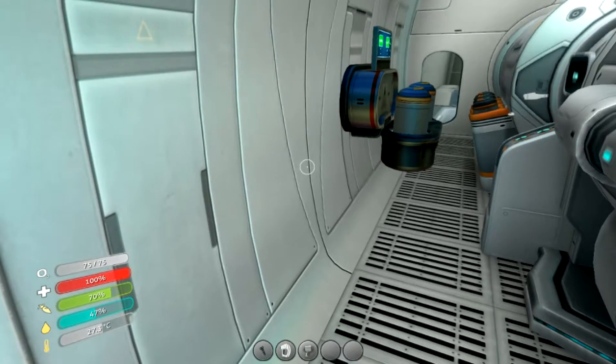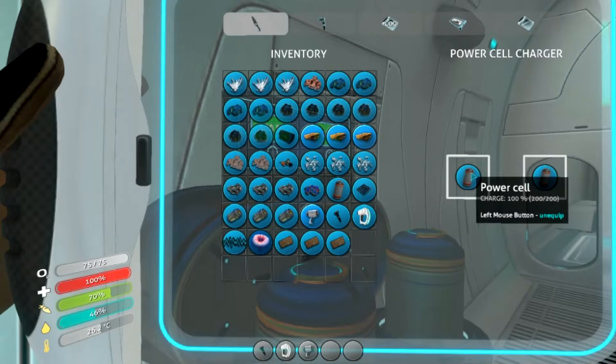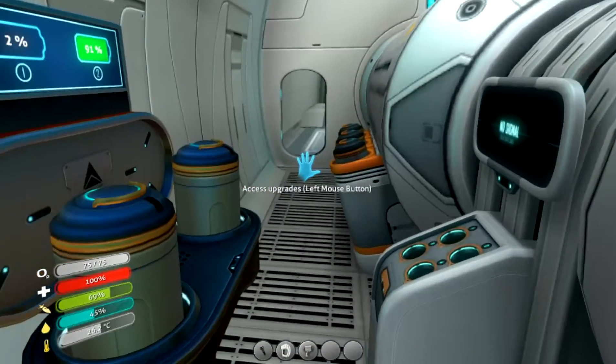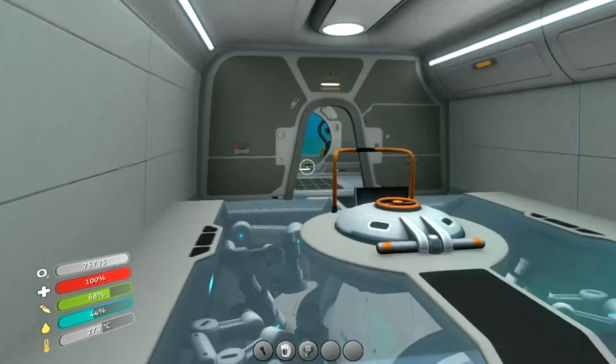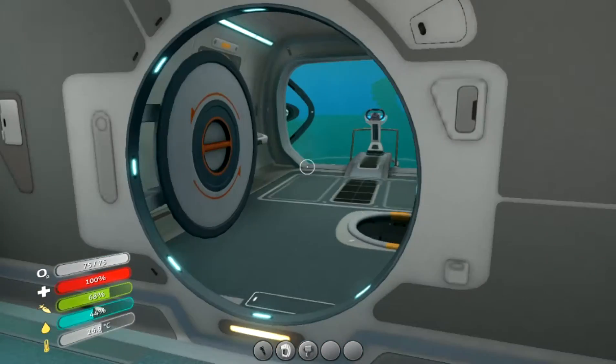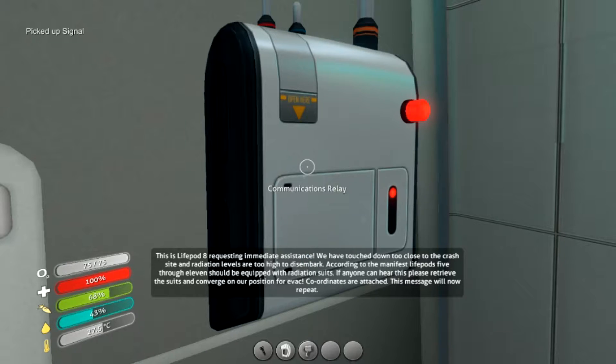Let's go up here. This one is powered up, so I'll take this one and put that one in it. Awesome. Here's our new message. This is LifePod 8 requesting immediate assistance. We have touched down too close to the crash site and radiation levels are too high to disembark. According to the manifest, LifePods 5 through 11 should be equipped with radiation suits. If anyone can hear this, please retrieve the suits and converge on our position for evac. Coordinates are attached. This message will now repeat.